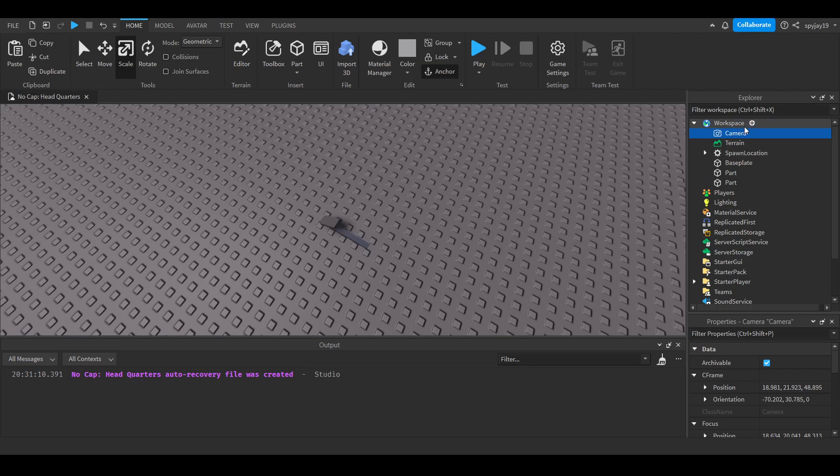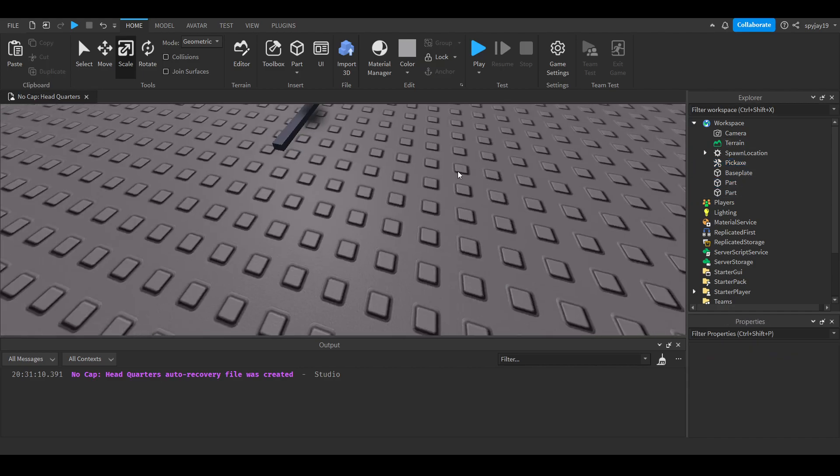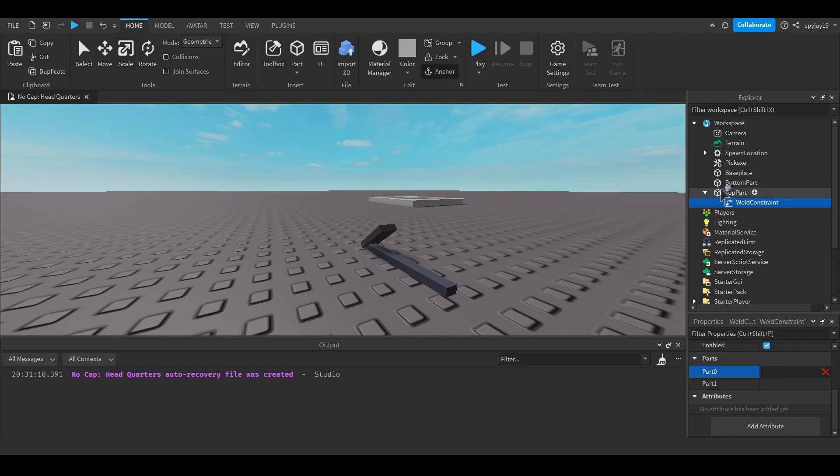I don't really see a need to name them but anyway — you can insert a Tool into Workspace and name it Pickaxe. Then get your parts. Actually we're going to need to weld them together, so we do need to name them. We'll call one BottomPart and the other TopPart. Then we need to weld them together — insert a WeldConstraint, make Part0 the part it's a child of, so TopPart, and then do the same in reverse. And they are welded to each other.